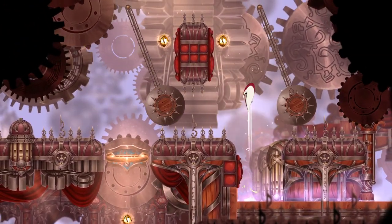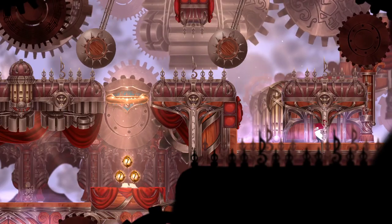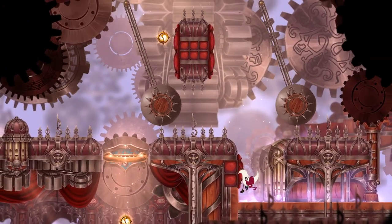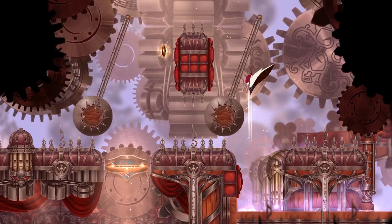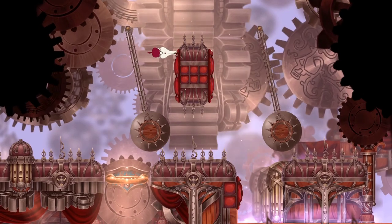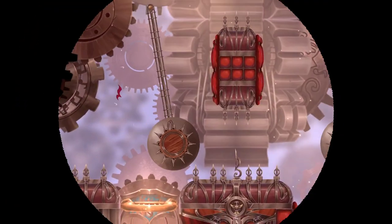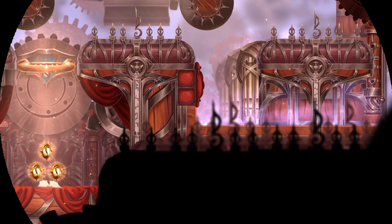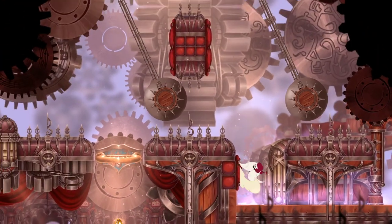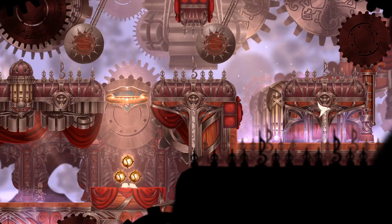Get out of my way. All those are spikes too — oh yay. The little spikes are hard to see for me, but I need the coinage — I'm a greedy man. I'm so dead. Okay, get good son. I suck so bad, have mercy game.